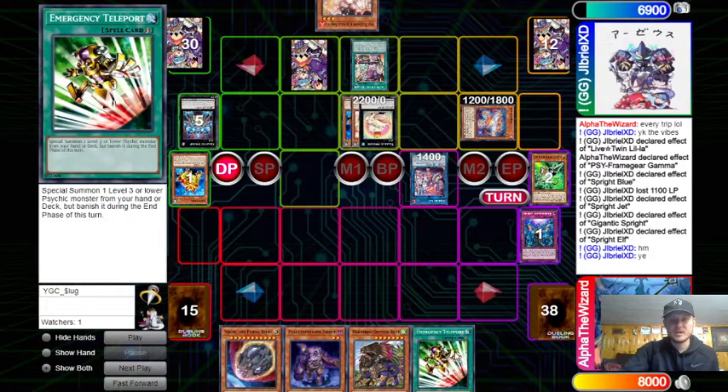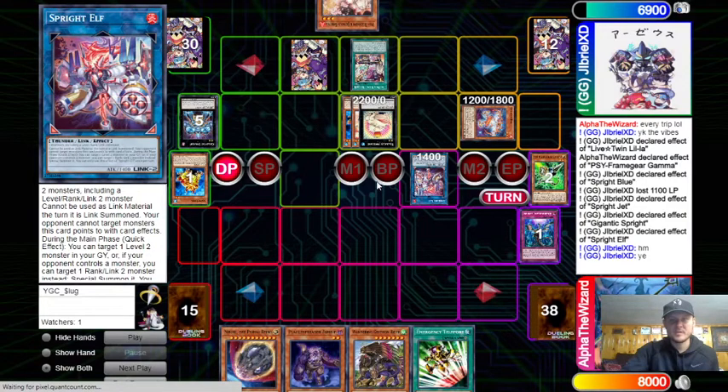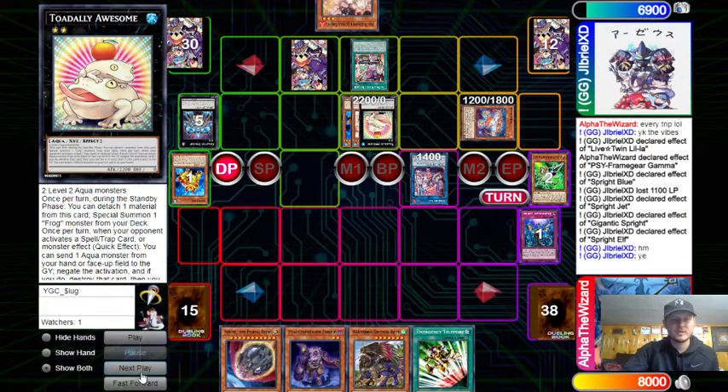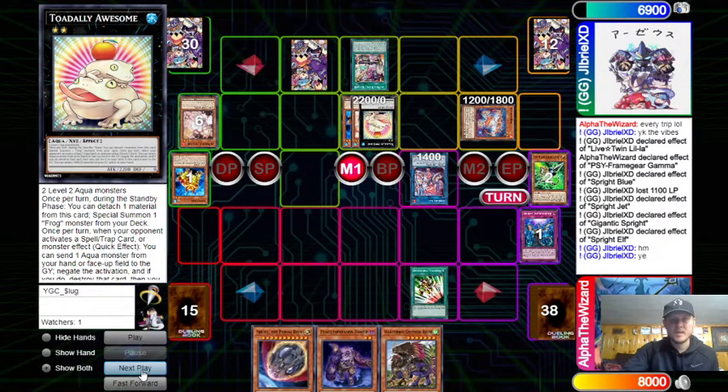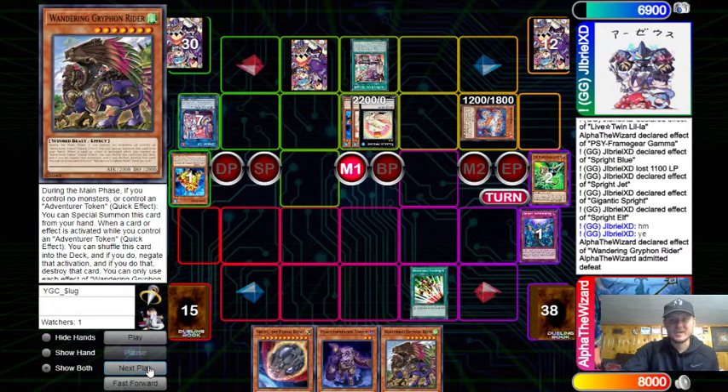Messing up with not Imperming first definitely hurt us — if we just go E-Telly, he can Toad negate, or wait until we summon Zea Man and then Toad negate that, then chain Elf to bring back Toad while I still have the monster. E-Telly doesn't even matter anyway because he has Ash — and that's just game.